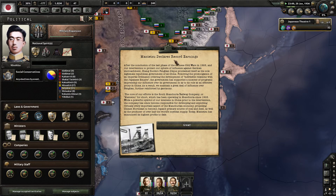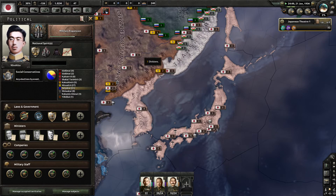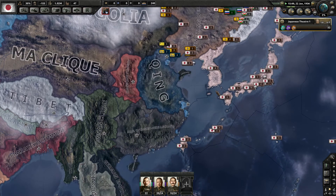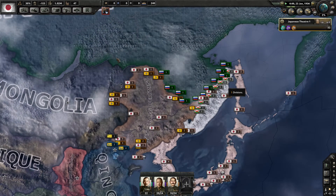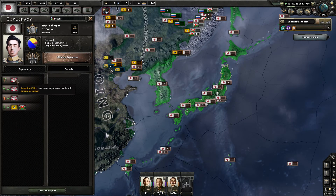There's an event — Mitsui declares record earnings — I probably should have read that in more detail. I was looking at the puppets. There's also a legation cities reference. Then the Dissolution of the Diet event gives us some political power.